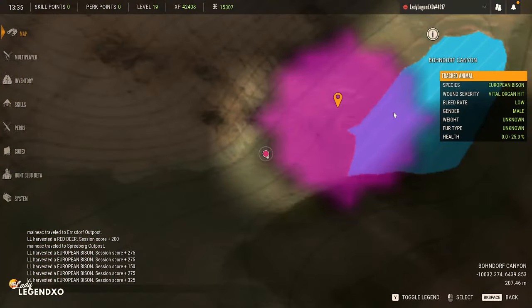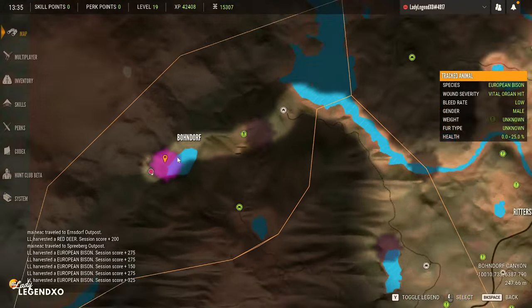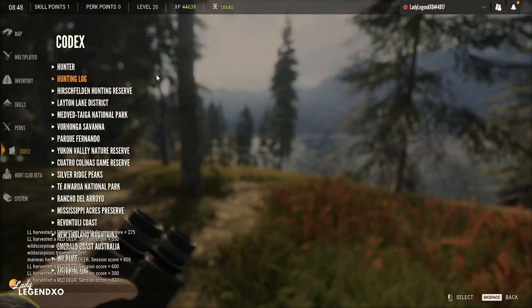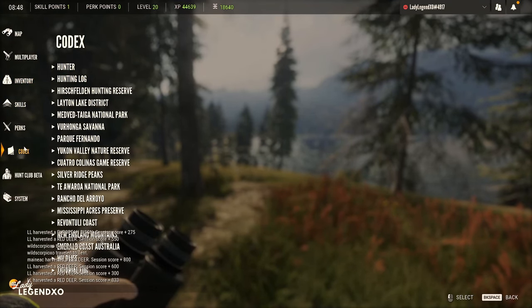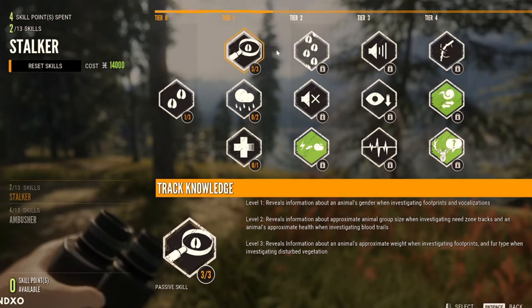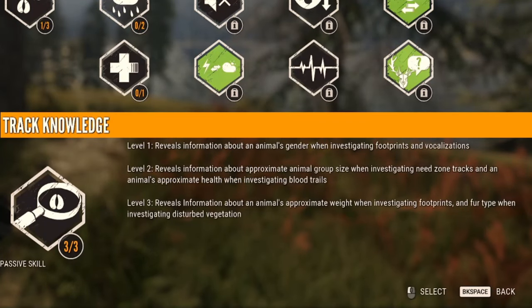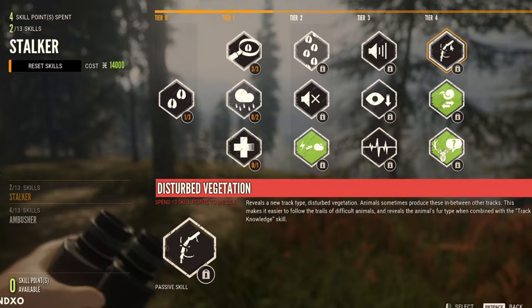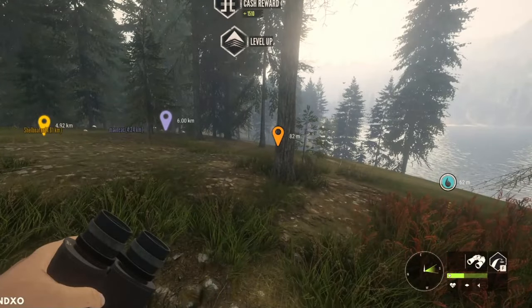This lake is pretty crazy for European bison and we leveled up. We have a skill point and we're putting it right here — third point in track knowledge. At level 3 this reveals an animal's approximate weight when investigating footprints and fur type when investigating disturbed vegetation. That's at tier 4 though, so we don't have that yet, but I'm very excited about it.